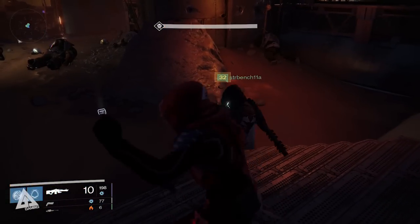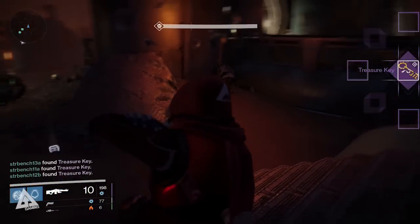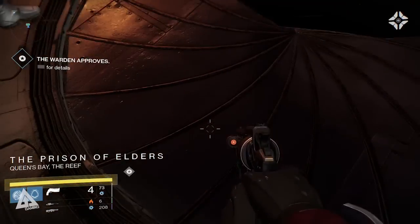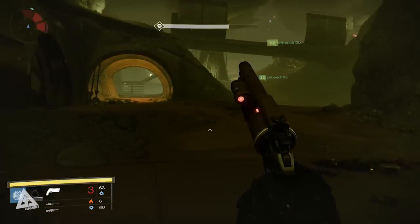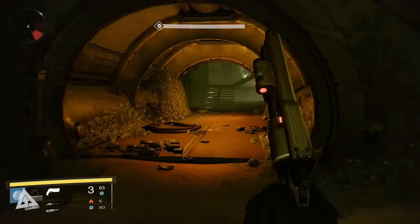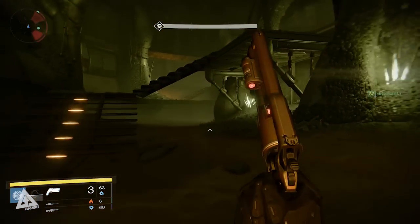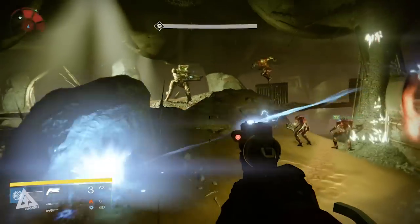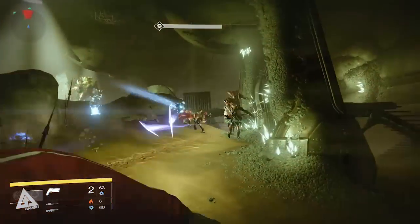If you successfully complete all five rounds you are awarded a treasure key, and with this in hand you return to the central chamber where the door or hatch beneath your feet opens up — and this, my friends, leads to the treasure room. Unfortunately I'm not actually allowed to show you the treasure room, so seeing this door open is as far as you go, I'm afraid — but that just means it gives you something to look forward to on launch day.